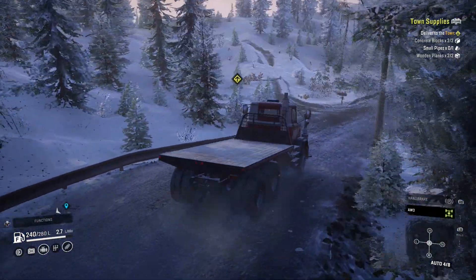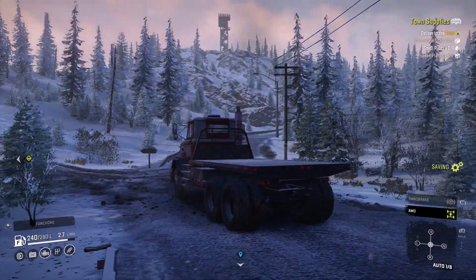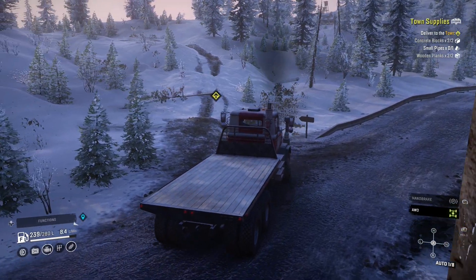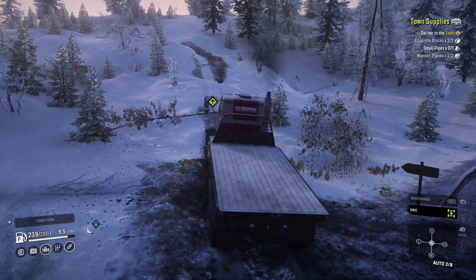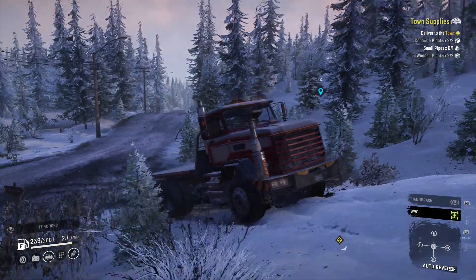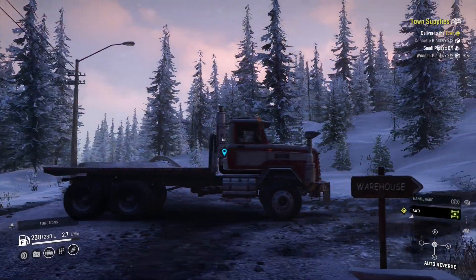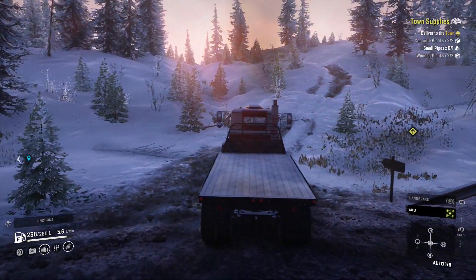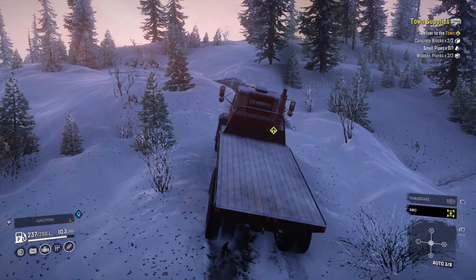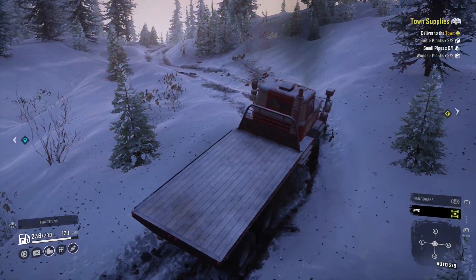And then, are we supposed to turn over here? I think we do. Screw it, I'm going this way. What is this going through? I'm trying to read the sign - warehouse! There you go, it says warehouse. I guess we have to go this way. You always look at the signs guys, signs always tell you where to go. Hopefully it's a good dirt road that we're taking, because it could be a bad one.